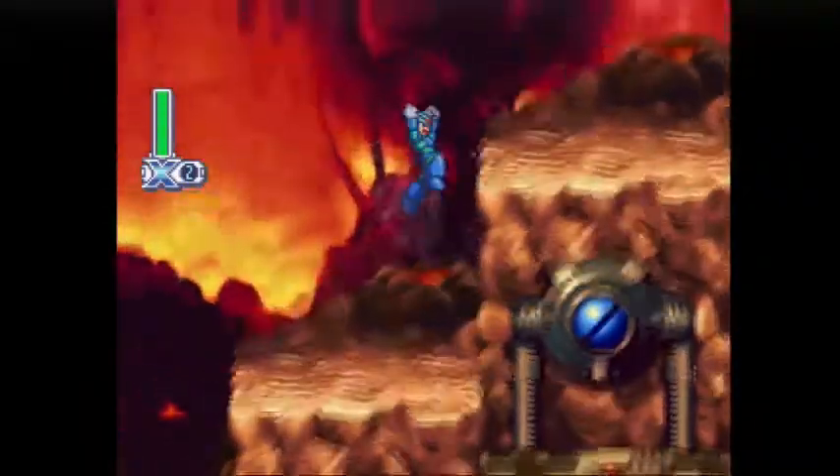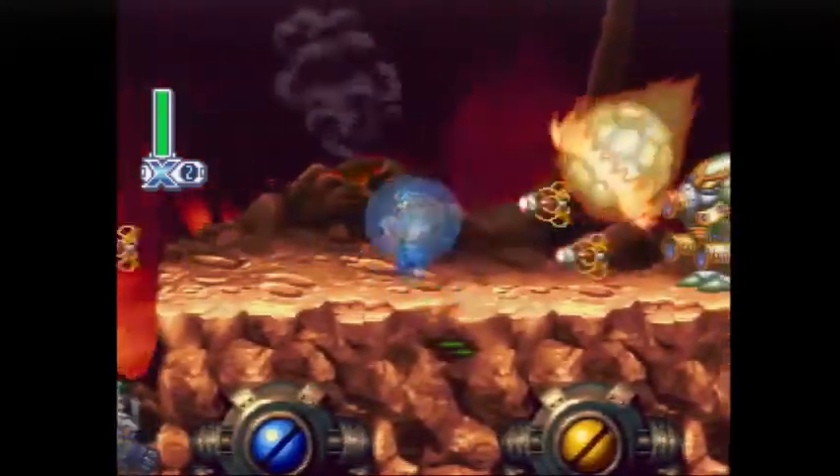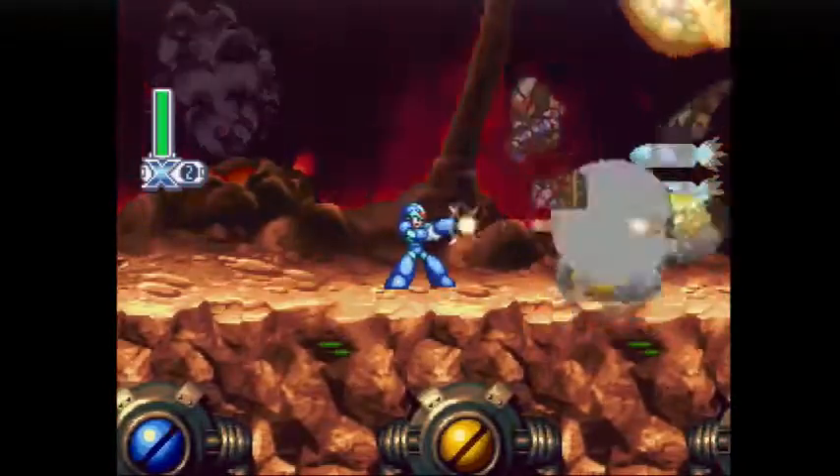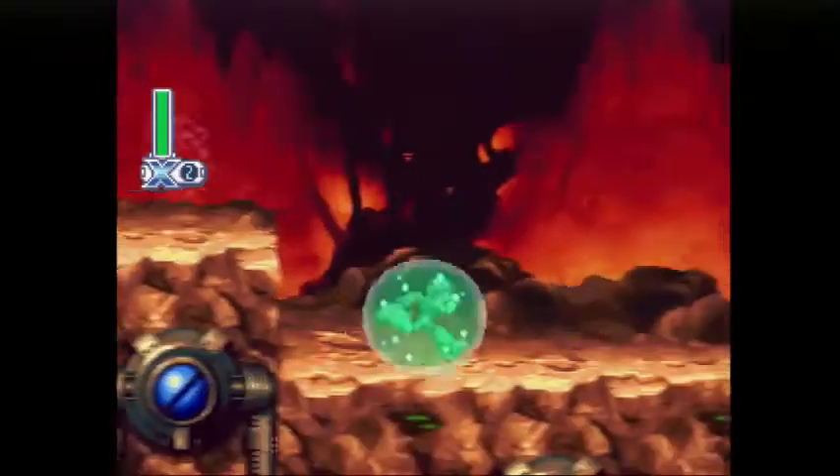There's an item up there, but we can't get it right now — we'll come back for it later. So now on top of dodging this guy's attacks, you've also got fireballs coming diagonally at you. It's a little irritating to juggle between the two.